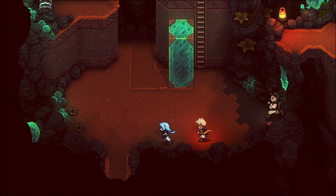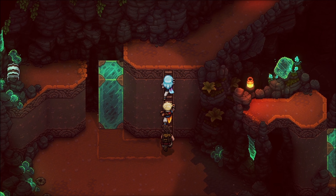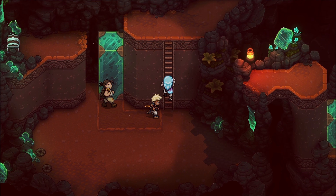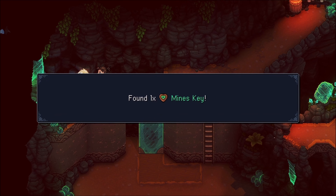After the preview boss battle we can move on and push these blocks in order to get to the chest. I will make that a little more difficult than it needed to be, but anyway, we can now get to this chest and inside of it we find one Mines Key.